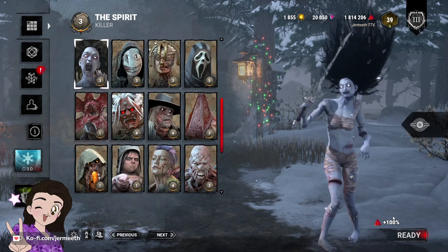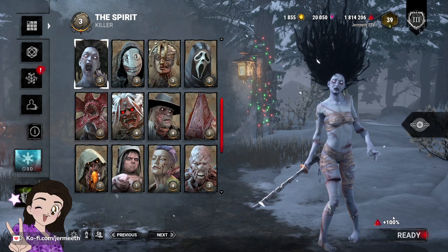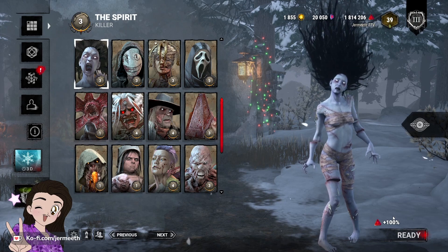I think that Spirit needs a slight buff in that she should be able to see survivors while she's in her phase chase. I think her power is not necessarily friendly towards auditorily impaired people because her power relies specifically on being able to hear where survivors are and what they're doing.